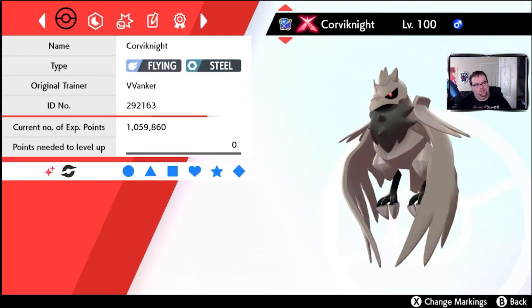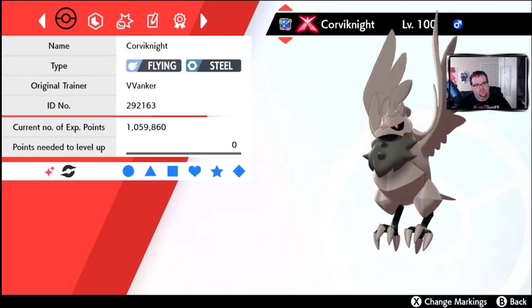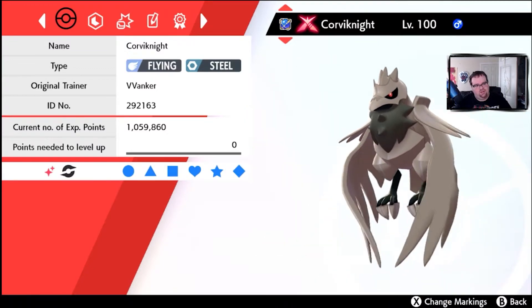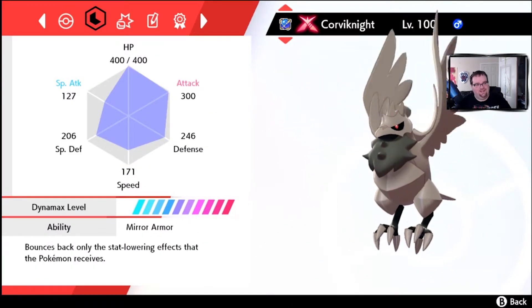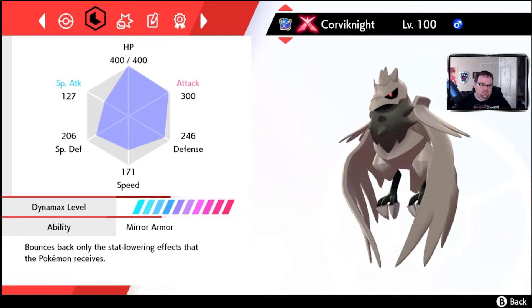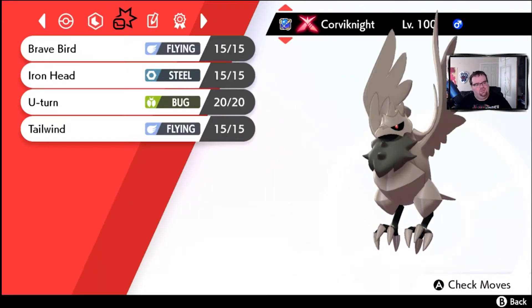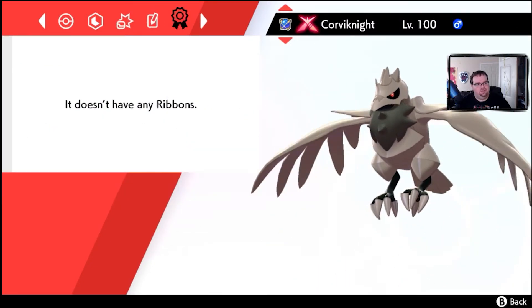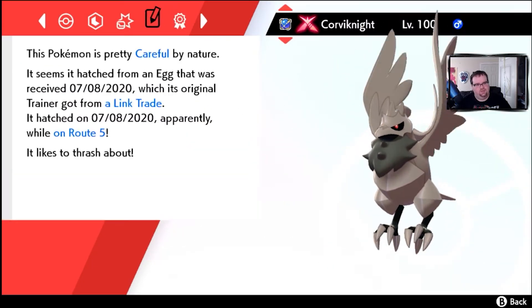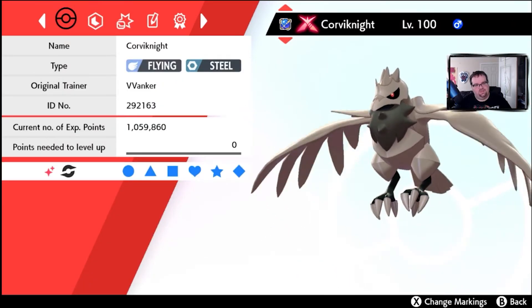Corviknight — my friend Billy made a perfect shiny Corviknight. This thing is amazing and it has its Dynamax form. Its stats are out there and it has its hidden ability Mirror Armor, which bounces back any stat-lowering effects that Pokemon receives. It knows Brave Bird, Iron Head, U-Turn, and Tailwind. He is a perfect Corviknight — it's pretty awesome. Thank you, Billy, for this one too.